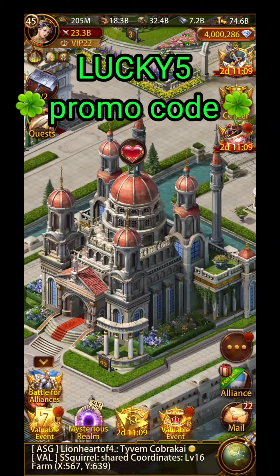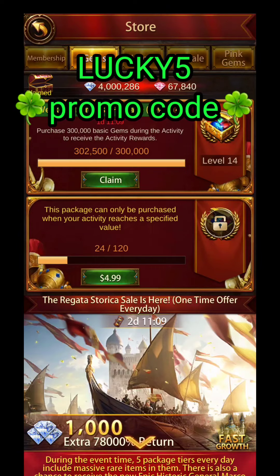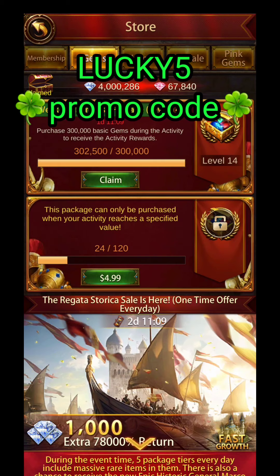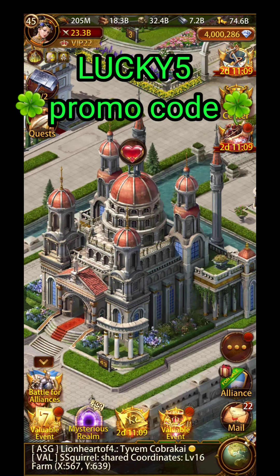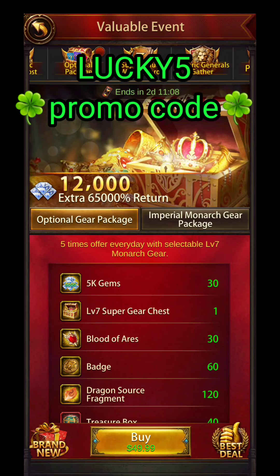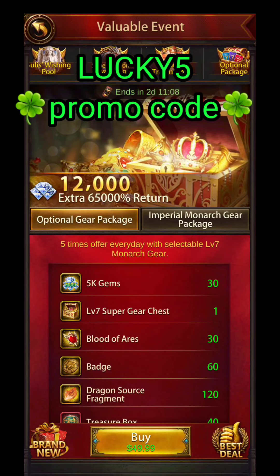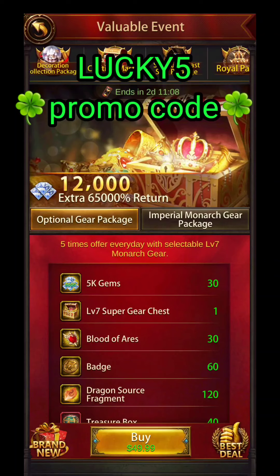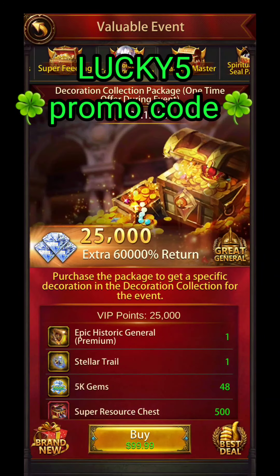Hey everyone, hope you guys are using the Lucky5 promo code. A lot of people keep going to Aptoid Discord and messaging me saying their Aptoid doesn't work. I send this announcement out and I'm putting it in every video. Please do not uninstall your Aptoid and please make sure that you have auto-update turned off. Also, if you have an instance, back it up so that if you accidentally get updated, you have a backup to the Aptoid version.